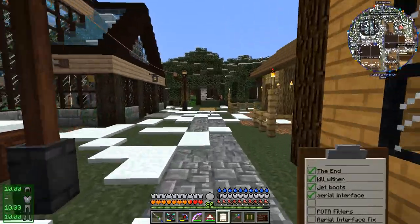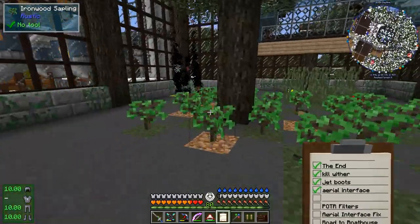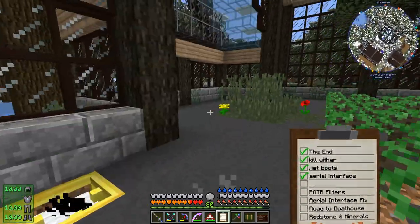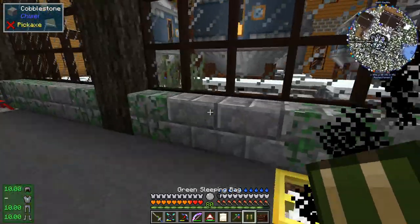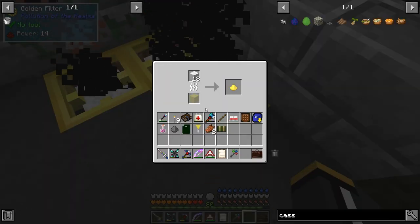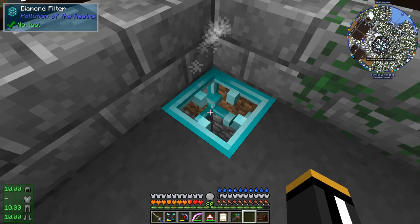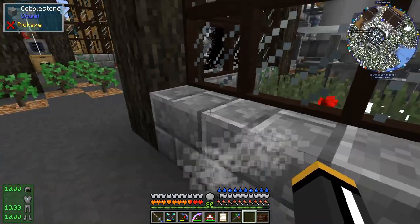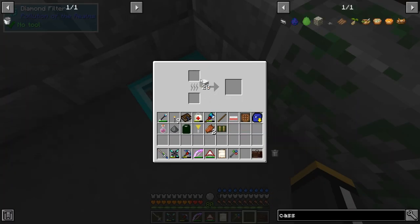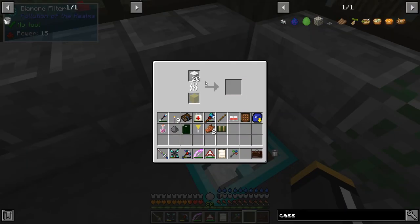So I have a pack update coming out and I wanted to show you some changes to the Pollution of the Realms filters because they behave differently now than they used to. You used to craft these filters and then you would put them in an anvil to repair them. Now they are a little bit more interactive and interesting. The way they work now is when you set down a filter, it basically looks like this — it's just an empty filter with nothing in it. What you put in it is going to determine what it filters. So this GUI shows us that.